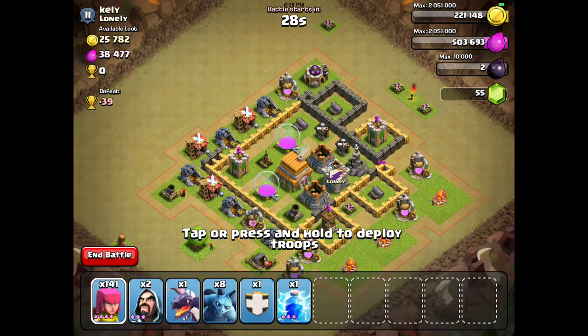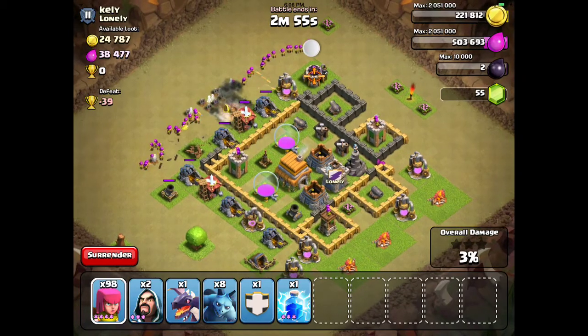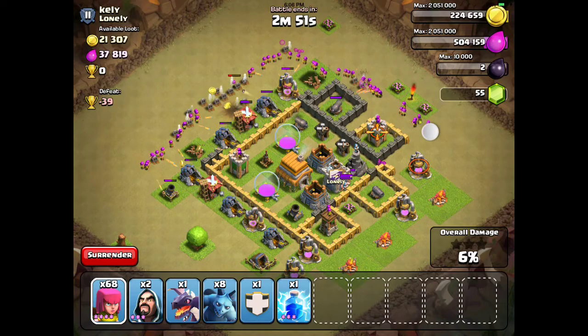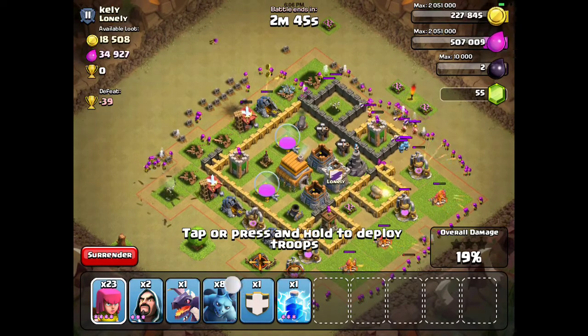You pretty much place all your troops like you would in a regular battle, the same way you would. I try doing this as an example — we use the worst guy on their team. What this does is you don't get any of the loot, and you don't lose any or gain any trophies.